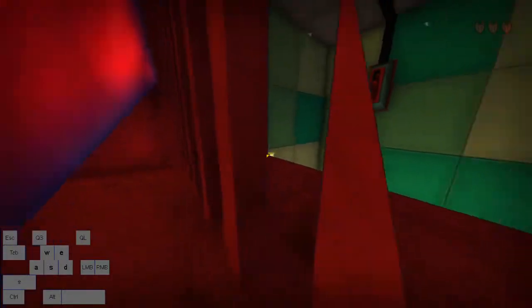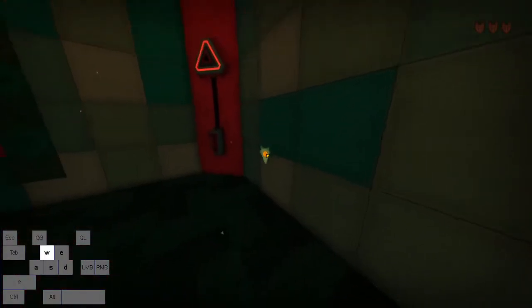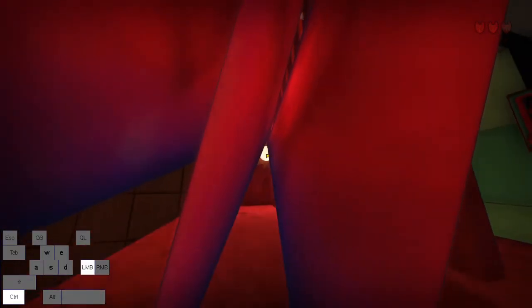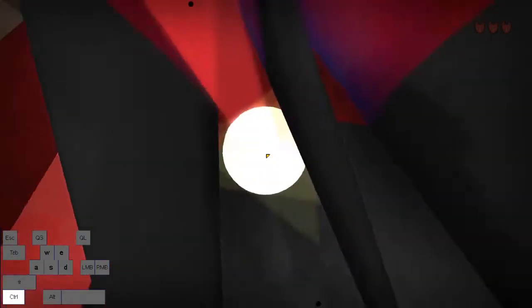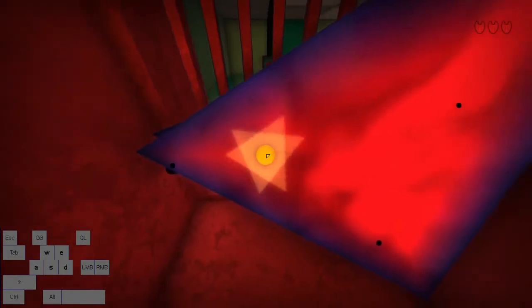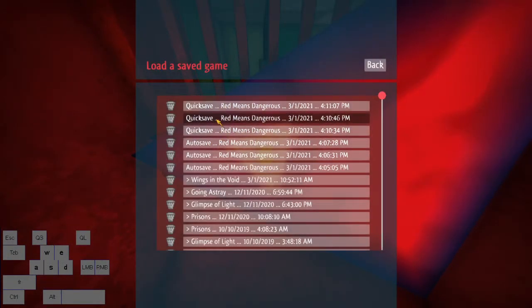Sometimes when you're inside the bars you can face one way and press space and it'll push you through. Sometimes this happens while you're between triangles — don't panic, it's not the end of the world, you can still go through. But sometimes it kicks you out to the side, in which case luckily you get three quick saves.